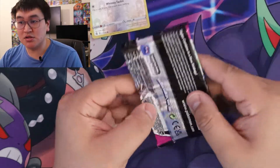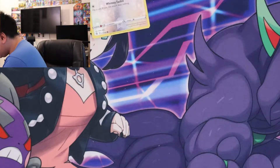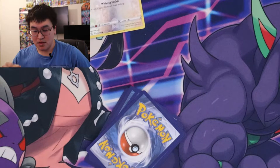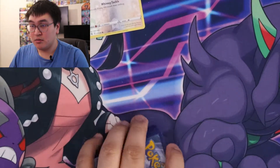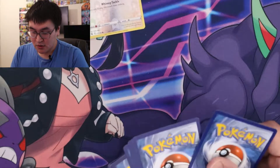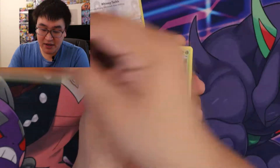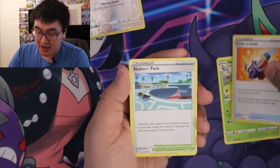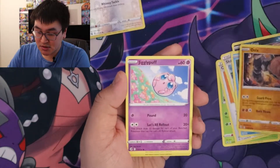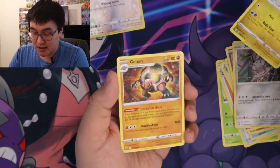Sorry, something's almost dead, but let's see how far we get. My mic was dying, but I just opened up a pack — here's the code card for you. So we have Fighting Energy, Swadloon, Cram-O-Matic, Skater's Park, Impidimp, Snom, Onix, Jigglypuff, Durant, Sligoo, and a Golem.